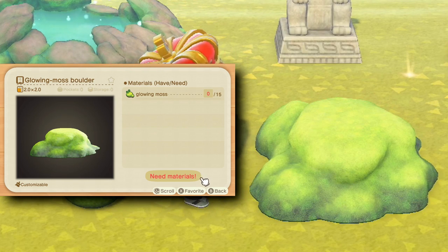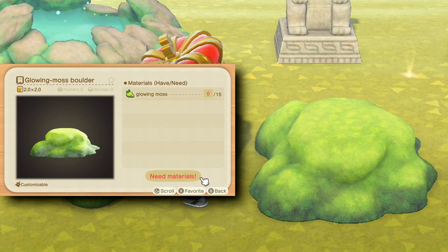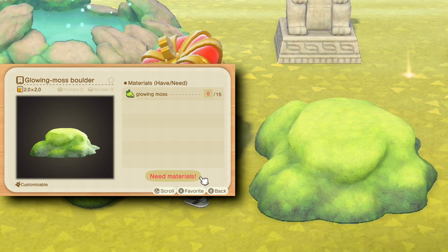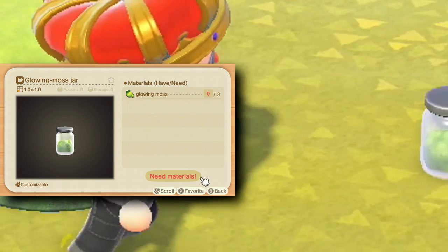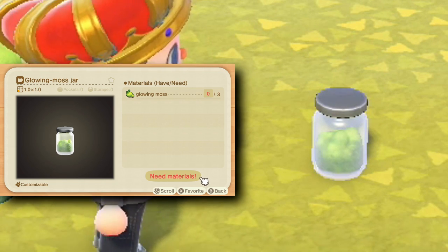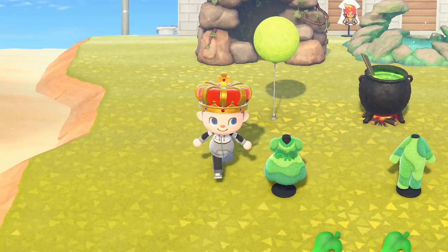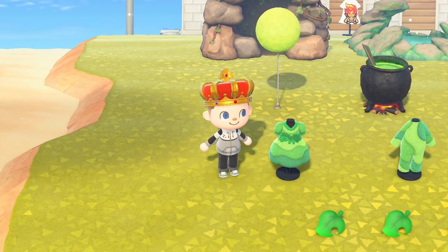Next up is the glowing moss boulder. The boulder is activatable — you can activate it by pressing the A button and get all the very awesome glowing effects. Next up is the glowing moss jar — it's just a jar filled with glowing moss.